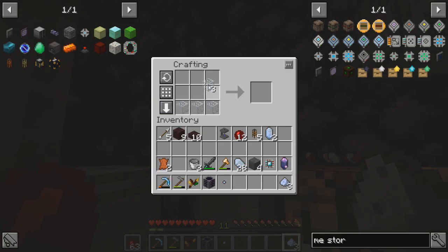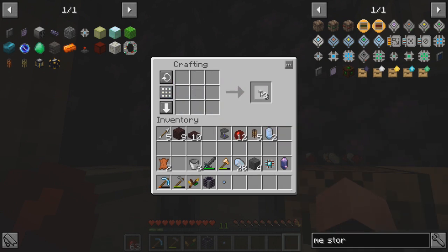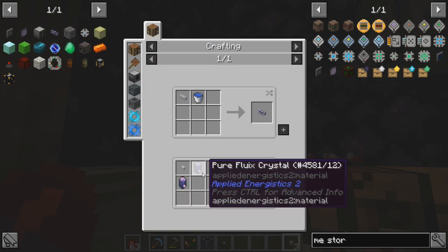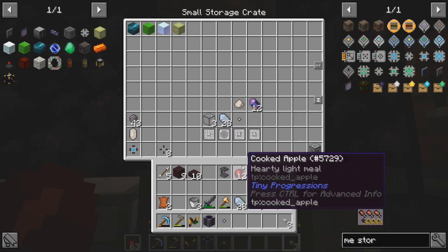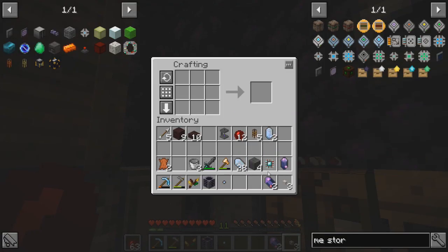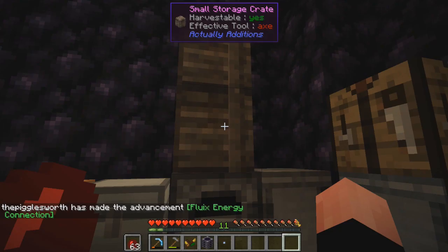So that will let us make the first quartz fibers. And then we need two fluix crystals or pure. Now it takes so much work to make pure, I'm just going to use regular fluix crystals. So where do we put those? Here we go - one, two. We'll do that. Awesome. That gave us four and we've got two left. So just in case. Oh, and I got something - Fluix energy connection. Cool.